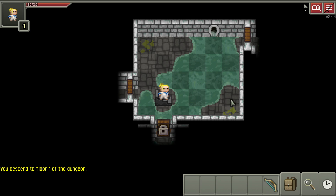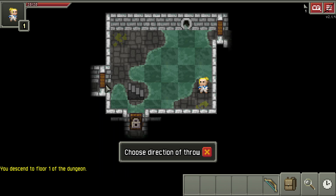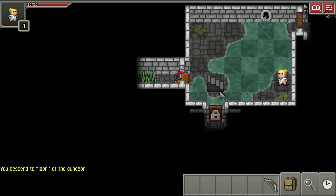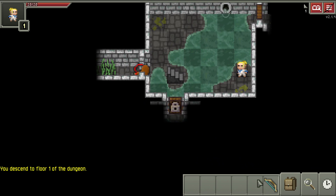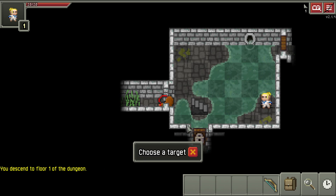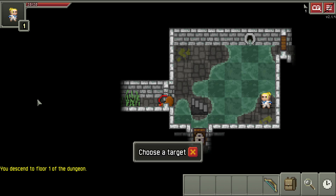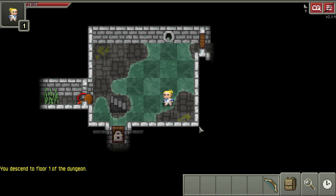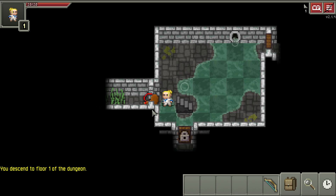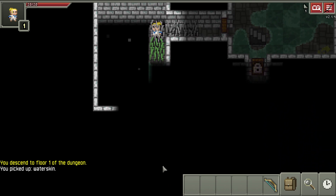The first thing I would start getting used to is going way down here, taking your food or your waterskin and throwing it at a door. Now look - we can see in through the door. On PC I hit one to shoot; on mobile you'll probably just click in your bag and then click way over here, assuming it shoots a straight line. I'd recommend getting it on PC or Mac. I aim right down there and I'm listening to see if I hit anything.